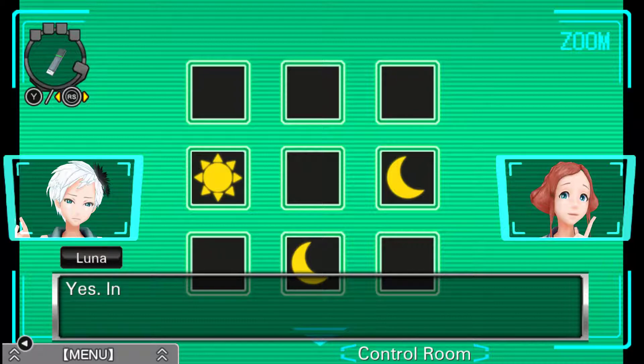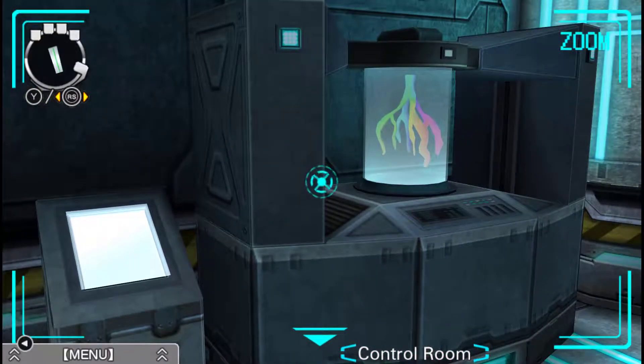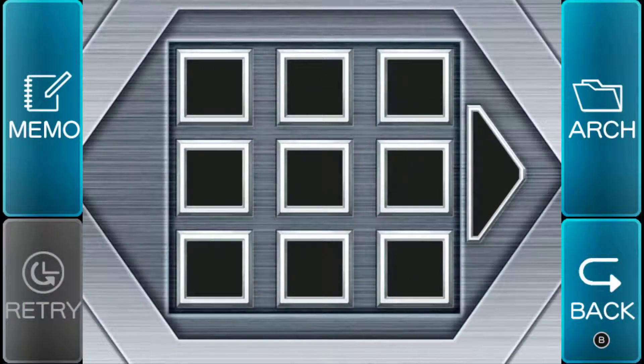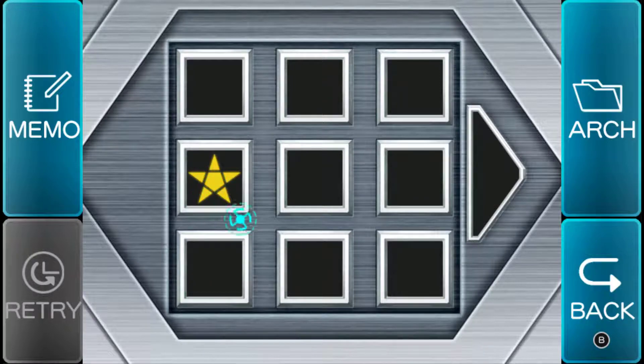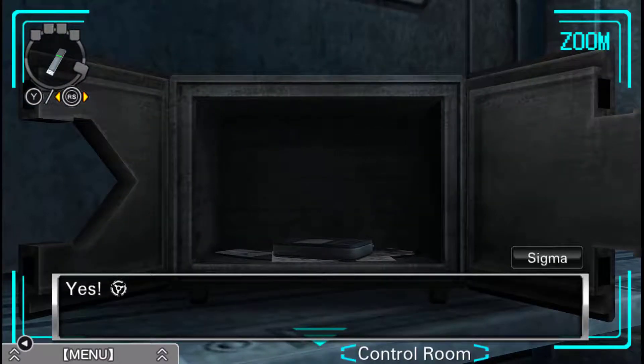Yes, in the AB room and the infirmary. I thought she meant she saw exactly the same password. It'll open the safe, right? Yeah. That's right, I don't have to memorize the passwords because they're always there. Okay, so we actually got the file on this one. Now we're getting the exit. Let's check the arch — sun, moon, moon. That's a star. Completed. Nice. It opened!